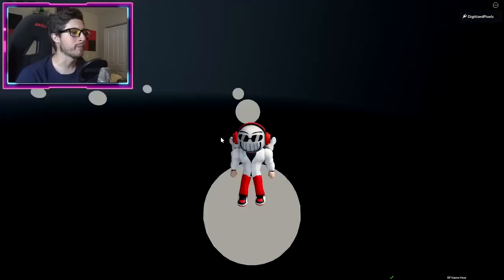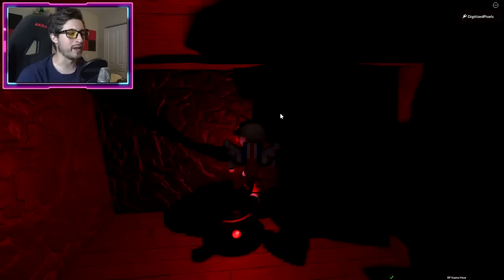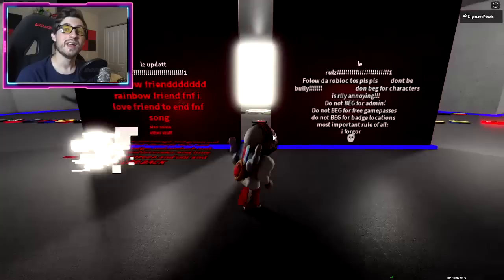Next one is Supreme Calamitous. You have to use the orb — before you had to glitch into it, but now just click the orb and then go to this orb right here. It will teleport you into the room — bump into the structure and you'll get the badge.